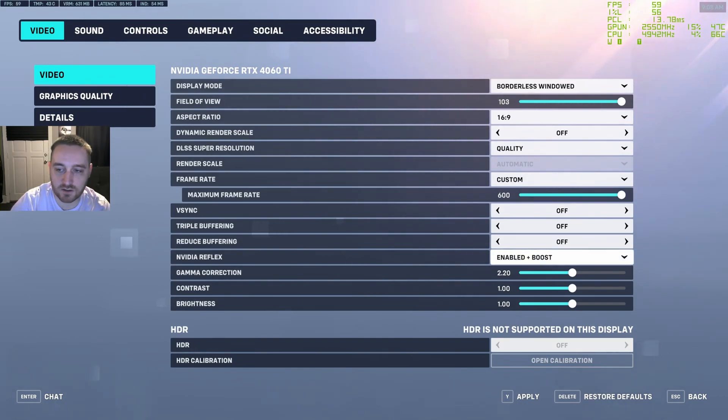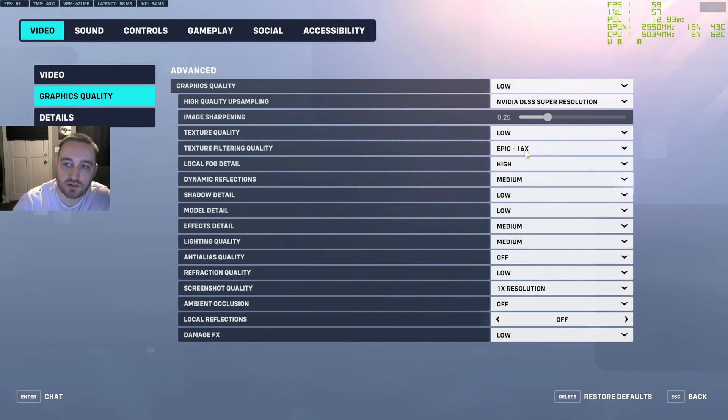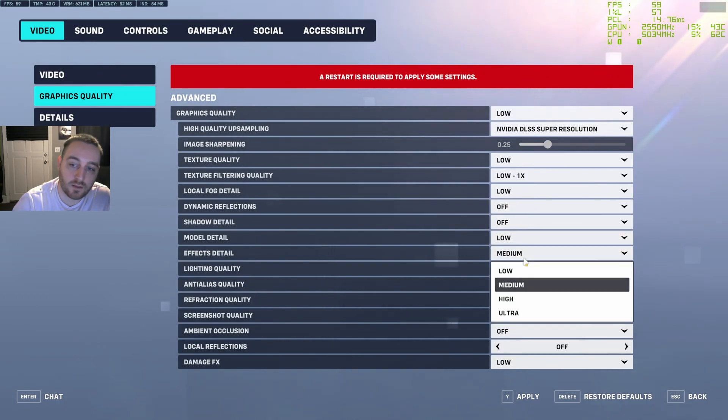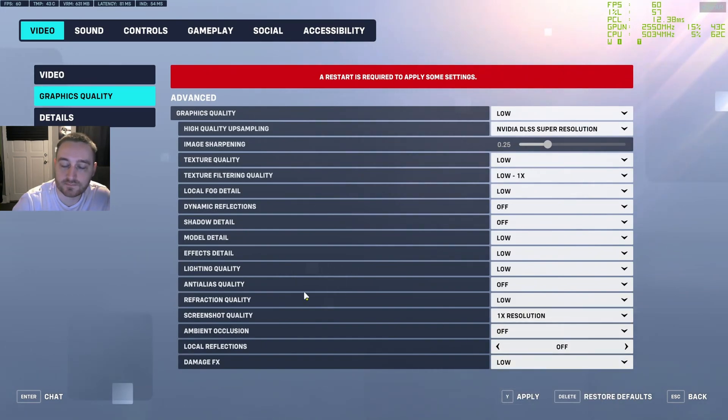If you have an NVIDIA graphics card, turn NVIDIA Reflex on and enable boost. I'll explain in more detail at the end of the video what NVIDIA Reflex is and why you want boost on. On the second page, graphics quality, we're going to establish a baseline of the best latency our system can produce — turn everything down to its absolute lowest. I recommend backing up your settings first by taking a screenshot, so you can revert if needed. If the game says it needs to restart after you apply changes, go ahead and restart.